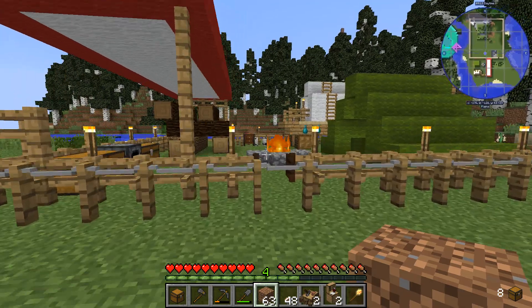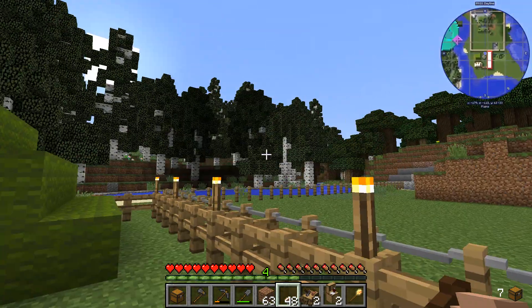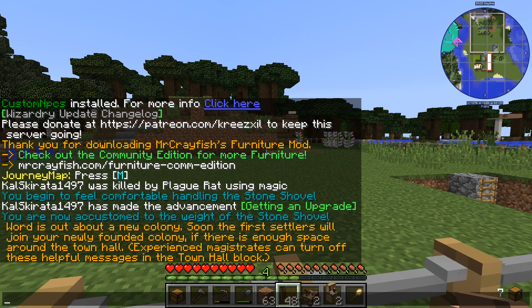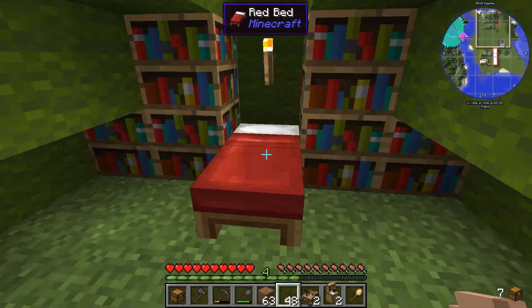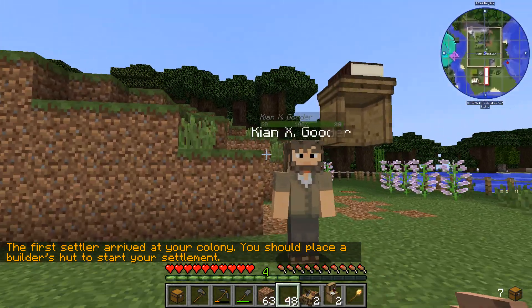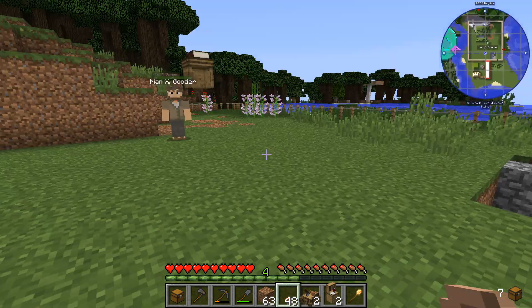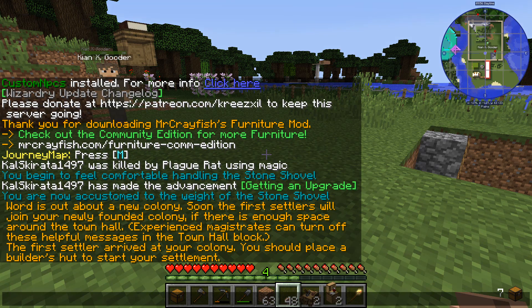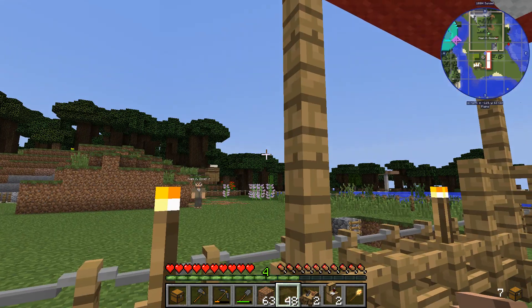Shortly here we should be getting our first colonist. There will be enough space — if there is enough space around the town hall — and turn off these helpful hints in the town hall block. Sometimes they give pretty good hints. First settler — who do we got? Keon Ex Gooder, I think I said that right. As it said, first settler of the colony — you should place a builder's hut to start your settlement. So yeah, the next one I'm going to be putting down is going to be the builder's hut, and then I'll get him starting to build that, and we'll go from there. Should be fun.